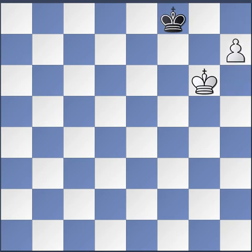With white to move, you simply play right there. After h7, black would have to move — say to e7 — and then you queen the pawn. If you want to be technically precise, you can play king to g7, which is one of the key squares.